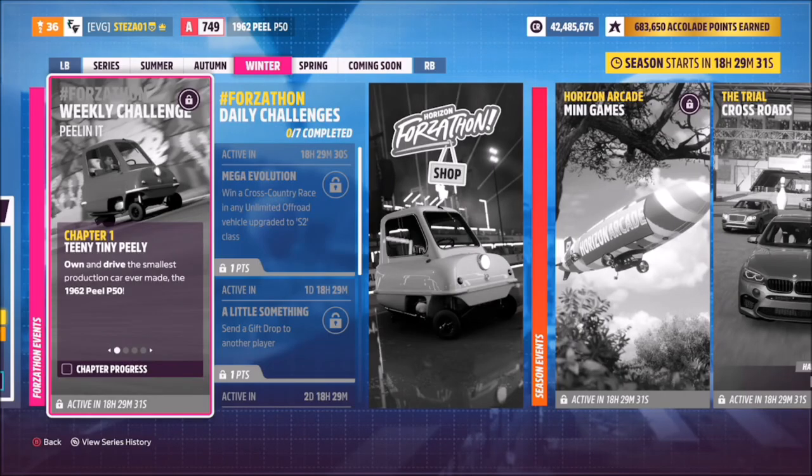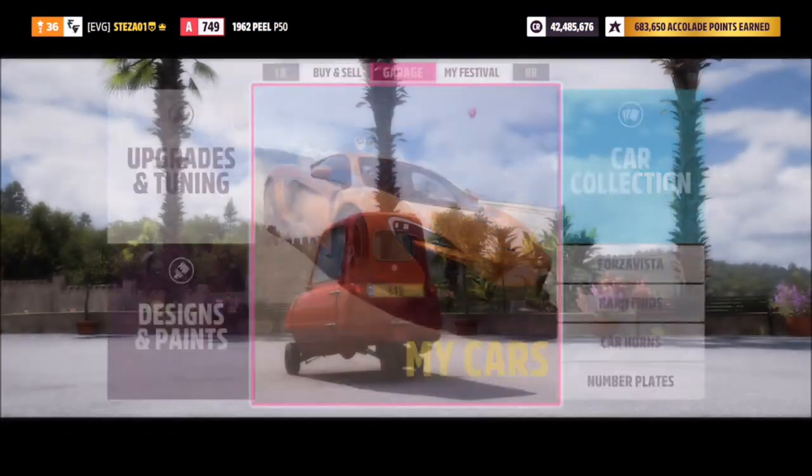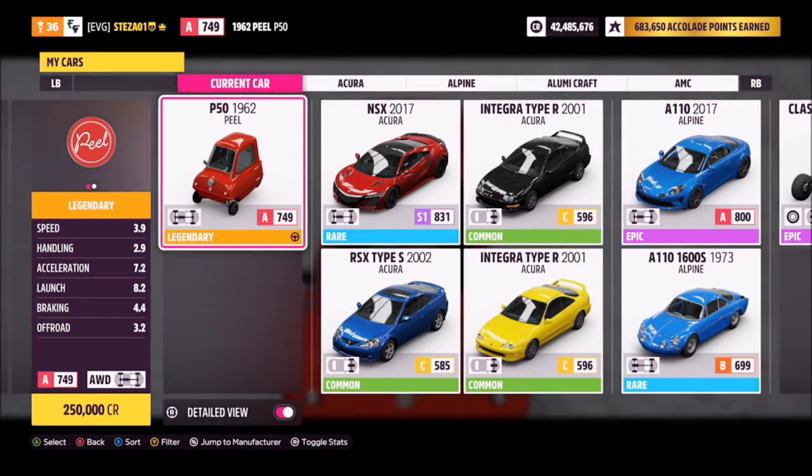Hello and welcome back to the channel. Today you join me for this week's Forzathon guide called Peelinit, which wants you to own and drive the 1962 Peel P50 to complete all of this week's challenges. Don't worry if you don't own this car because it looks like you can purchase it in the Forzathon shop this week. This is the car in question — it's worth 250 grand.